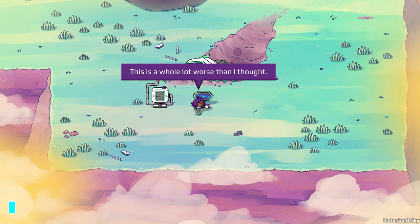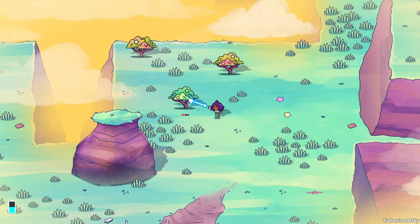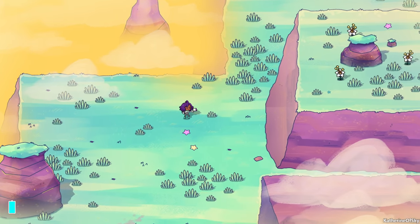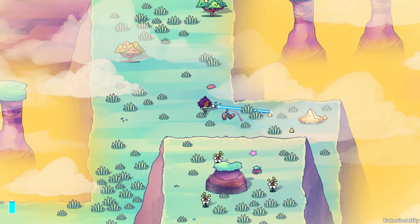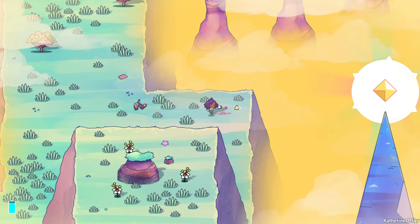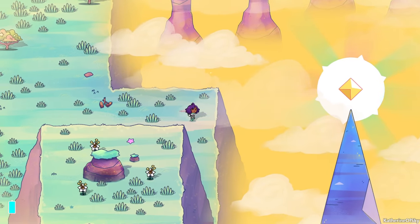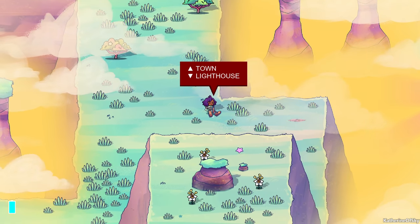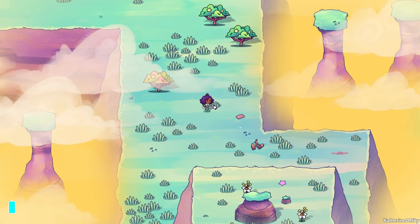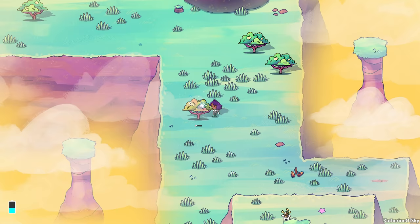This is a whole lot worse than I thought. I need to find someone who can help me fix my ship. Let's go explore and delete all the trees on the way. Up ahead there seems to be wood and more rock glems. There's a signpost pointing to 'Town' and 'Lighthouse' — let's go to town. I love the broken-looking sign here — it's such a funky thing. How are you supposed to tell if that's accurate?